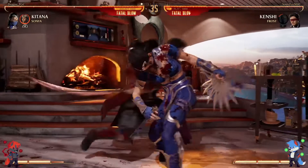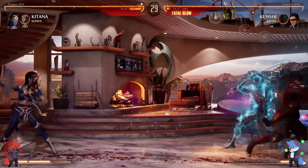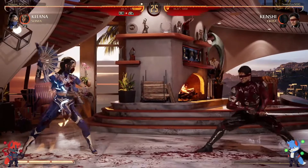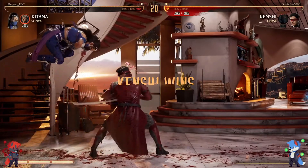Nice jump in from Sonic, almost threads the needle with the punish but doesn't quite get it. Nice throw though. Ooh, gets Sento out. That projectile does a lot of damage. Nice spacing by Sonic with the sword normals.